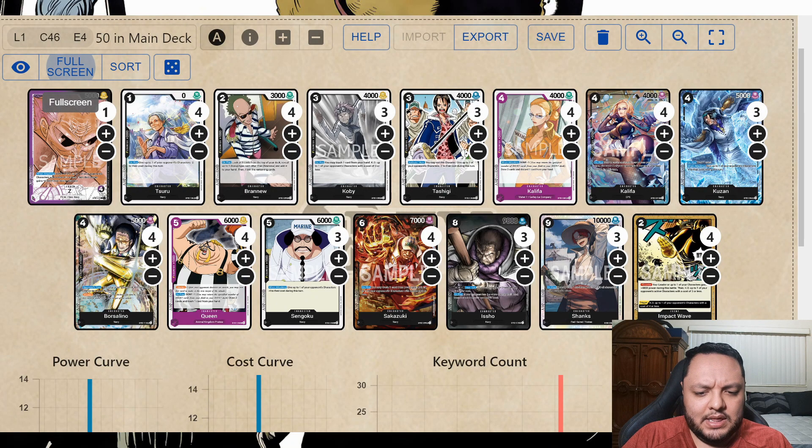Alright, for final thoughts on the deck — the deck actually didn't feel bad. The only thing is you need to still calibrate a little bit against red decks mostly. I feel like Zoro and Whitebeard are the biggest issues for the deck; everything else you have a good game plan against and you're gonna be able to get there for the most part. But Whitebeard is the one deck that is just like a 50-50 sometimes. For everything else I felt the deck was doing what it was supposed to do. With that being said, thank you all for watching and have a good day — thank you.